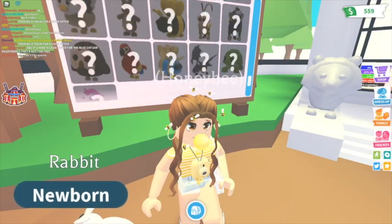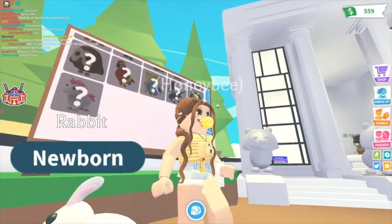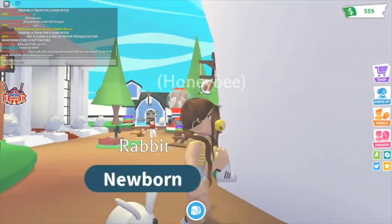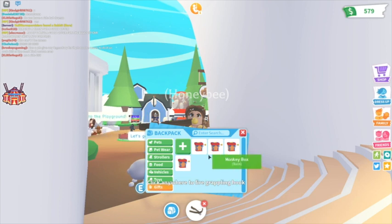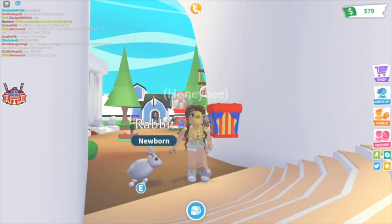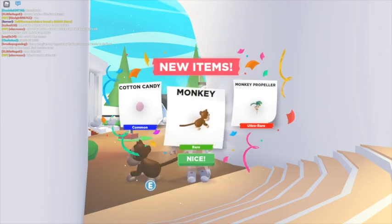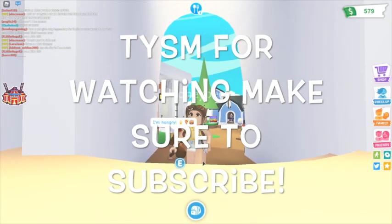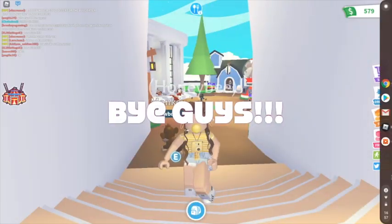At least we got a bunny — I mean, come on, it's cute still! But before we go guys, let's open a circus box — well, a monkey box, same thing. Okay, a monkey propeller, that's cool still! Thank you guys so much for watching, see you in another video, bye guys!